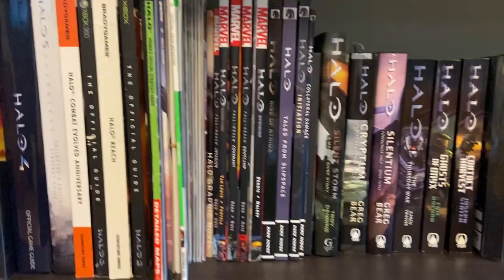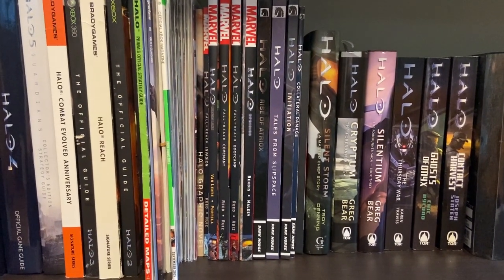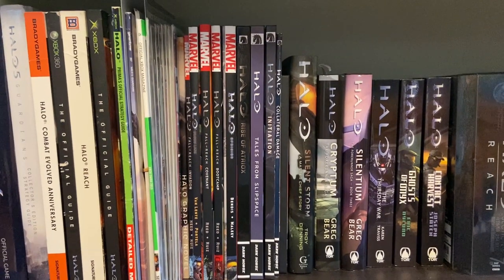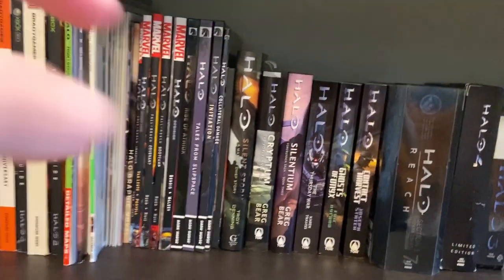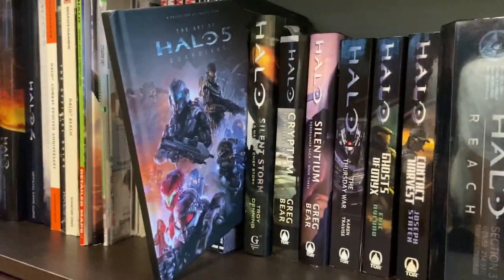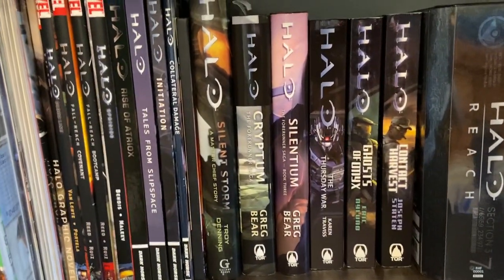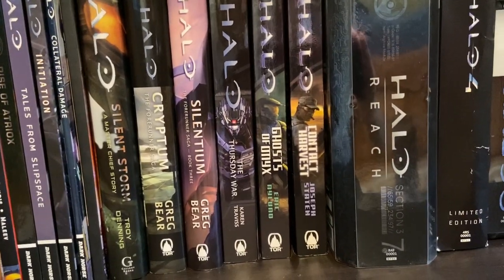And then a bunch of comics and trades. I've got the graphic novel, all the Fall of Reaches, Uprising. Rise of Atriox is new — I just bought that. Tales from Slipspace I also just got, which is new. Initiation I also just got, and Collateral Damage. All four of those — actually, Tales from Slipspace and Initiation I got at a local comic book store in a bundle for only $10, so that's very cool. This one I thought was the Art of Halo 5 book, but it was just a little preview book — it still looks pretty cool though. Then I have the actual Halo novels — Silent Storm I started reading, and Cryptum I am also in the middle of, but besides that I haven't read any of these except Fall of Reach.